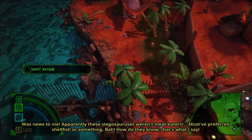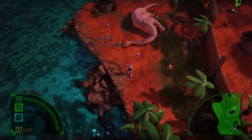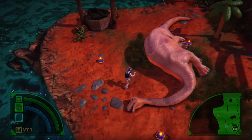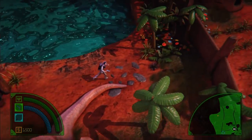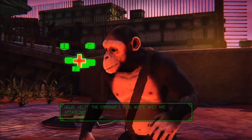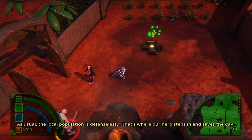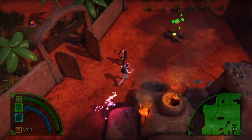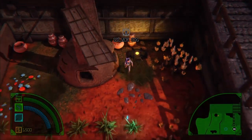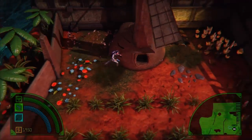Shoot him with a ray gun! You can dodge the shockwaves — this is epic. I love the graphics of this game. It does kind of make it seem like one of those old 1950s movies. As usual, the local population is defenseless — that's where our hero steps in and saves the day. It looks like it might auto-target, not quite 100% positive on that yet. Silver Cob — I don't know what the hell that is. Wait, can I melee these pots? If Zelda has taught me anything, it's melee pots — melee all the pots.